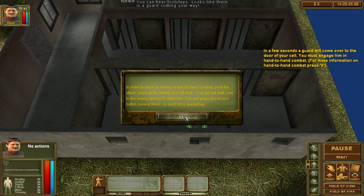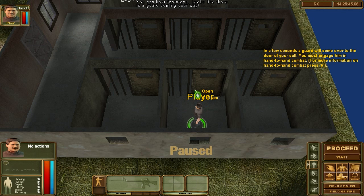Press V to engage him. In order to strike an enemy in hand-to-hand combat, point the attack cursor at the enemy and left click. You're going to walk over to the enemy and try to strike him. You can press the mouse button several times so each hit is queued up.